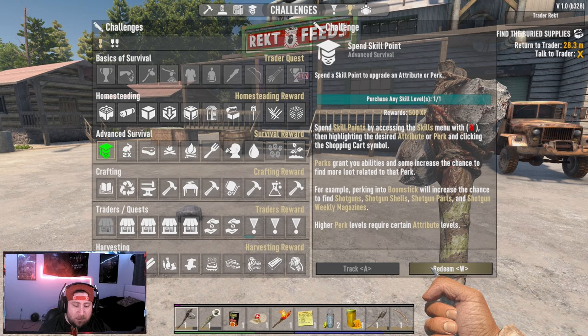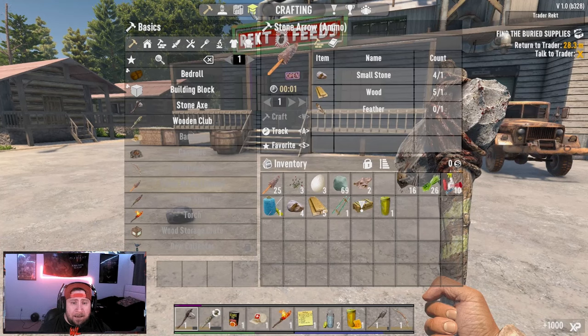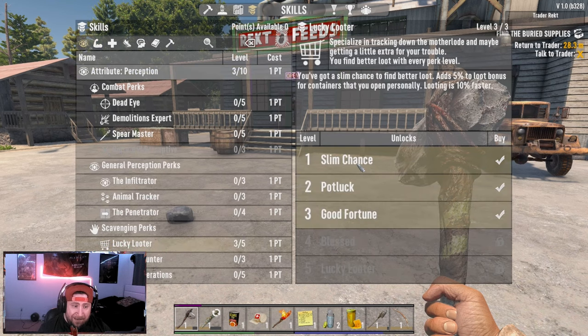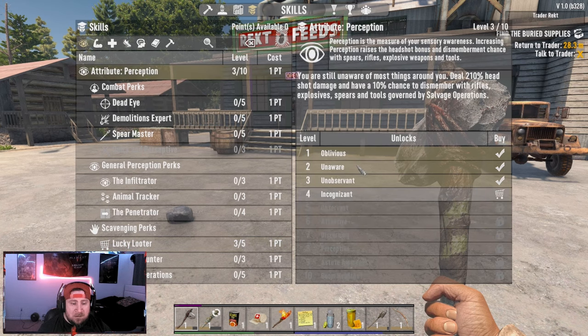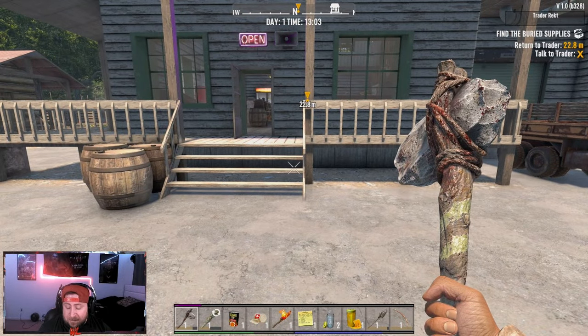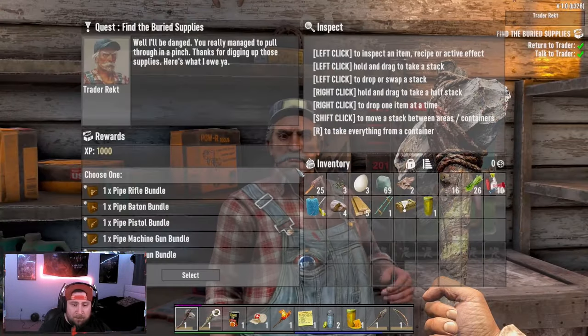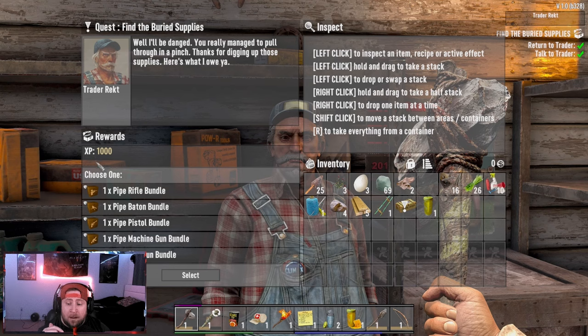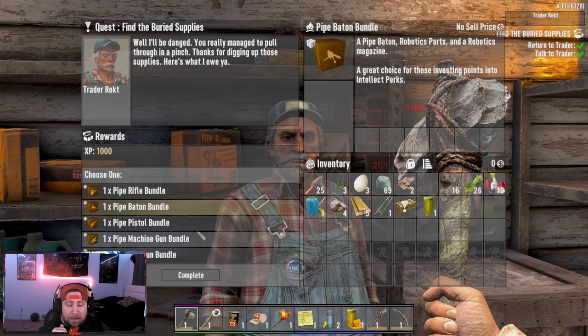We completed our very first quest and did level up. We came in here and added some skills — starting off with Lucky Looter under Perception. How this works: the Perception level is five for the next tier. When you go to upgrade a skill like Lucky Looter, it needs Perception level five, so I'll level up Perception and then come back down to Lucky Looter to level up the next one. We did complete the quest, so now we're going to come back and turn this in.